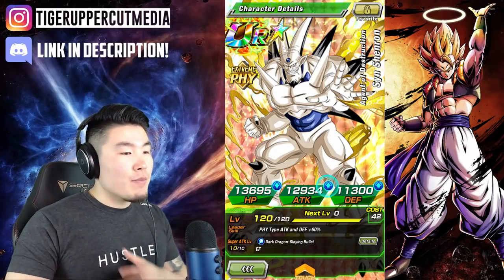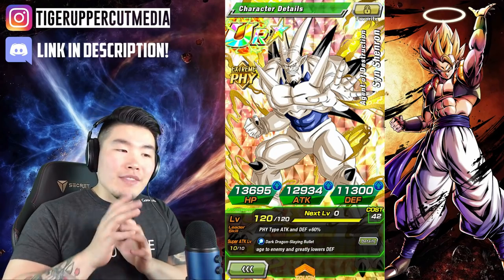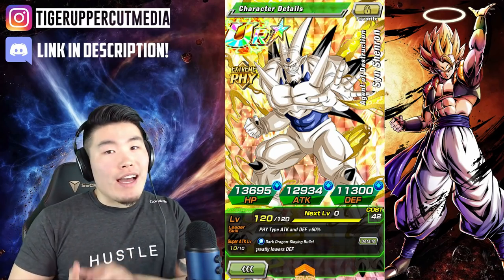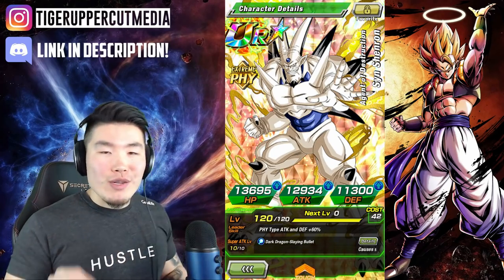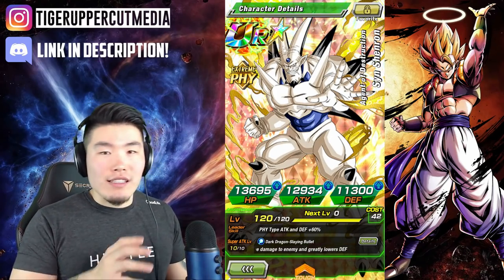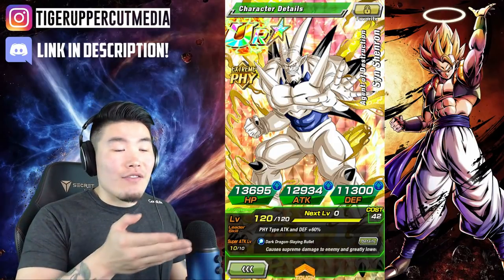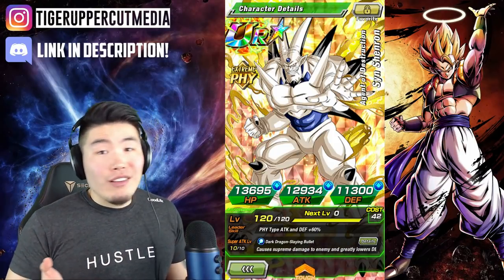We'll start with his stats at rainbow status. They're not the most impressive, but that defense is actually quite high. I'm a little bit interested in seeing how good of a tank he can be. He's not gonna be your traditional tank, since he doesn't have any damage reduction or defense on his passive, but because of that high defensive stat, maybe he'll be able to tank a little bit.